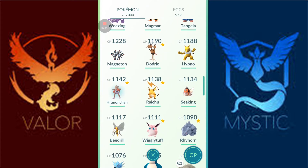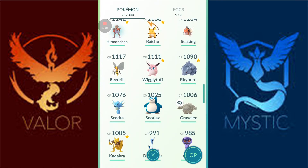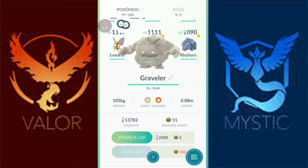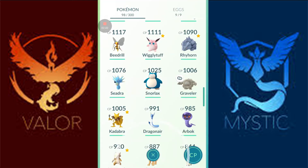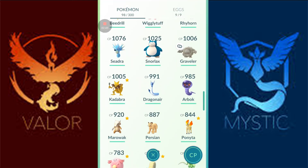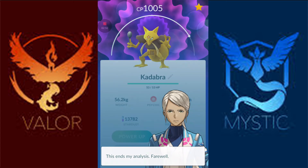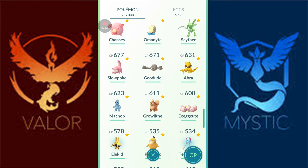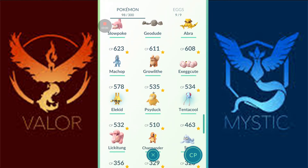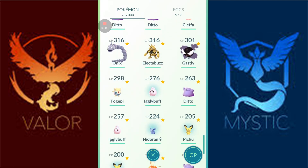I'm still looking for a Wonder Bulbasaur so I can get my Venusaur — I do have enough candy. And I'm also looking for a Wonder Rhyhorn because if I get one of those, I can finally get my Rhydon, and those are super powerful right now. I had my Graveler out trying to walk him so I can get a Golem since I don't have one of those yet — and Golems are very strong too. My Kadabra over here — I have 89 Abra candy and unfortunately I didn't check him before I evolved him, so he's not a Wonder. That's why I have my Abra down here who is a Wonder. I'm also looking for more Growlithe candy so I can level him up and get an Arcanine, but I don't have a Wonder yet and I don't have enough candy.